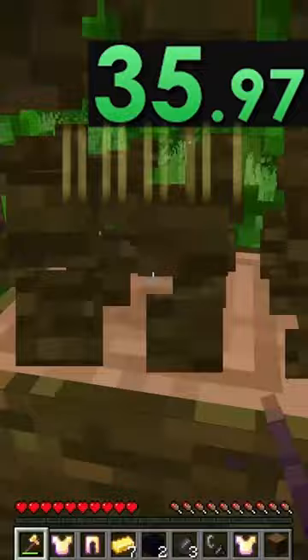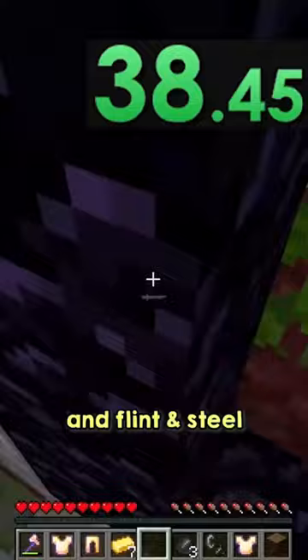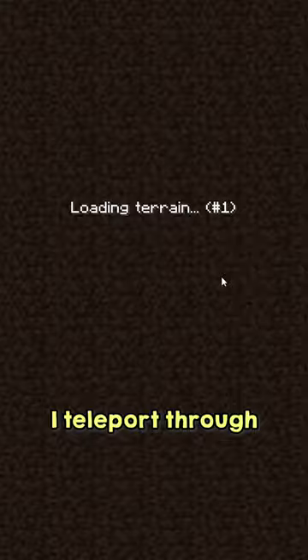Once getting all six overworld logs, I sprint to the ruined portal. Using the obsidian and flint and steel from the chest earlier to fill in the portal and light it. Then I teleport through. Once in the nether, I run to get this warped wood. Then lastly, the final wood, crimson.